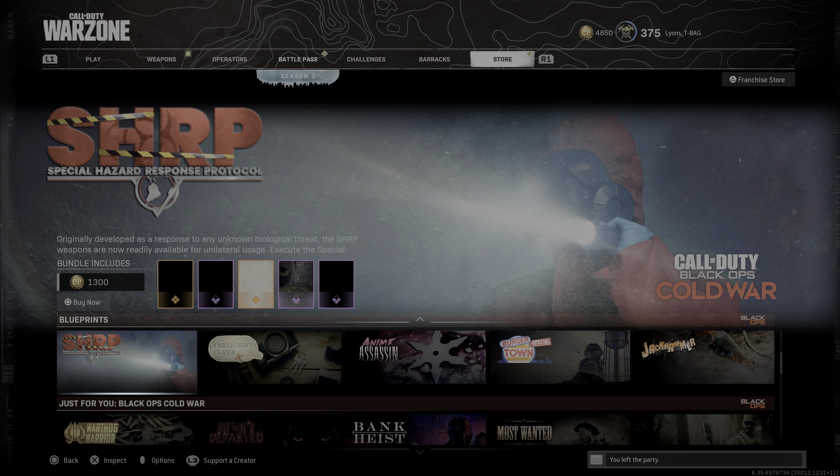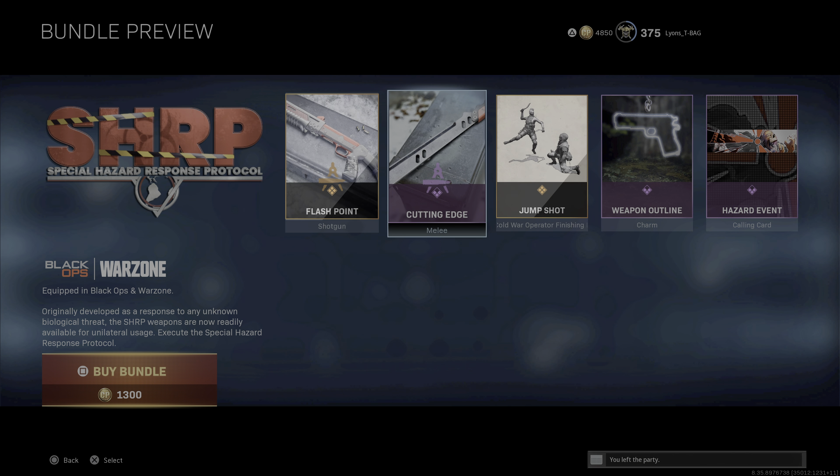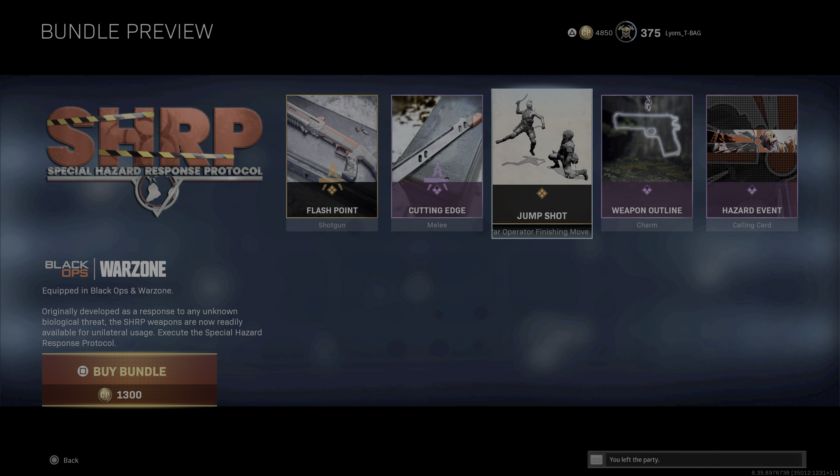Just to make things a little bit better for the skin, I'm actually going to grab this bundle here. It's called the Special Hazard Response Protocol. It has this flying jump shot execution that you're seeing in the Season 2 trailer with the Naga operator. I'm gonna get this bundle just for this execution, and I'm gonna slap that on this skin as well, so I'm gonna be running this skin a lot in Warzone.